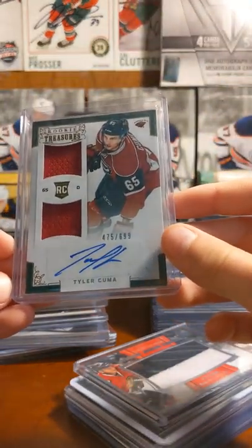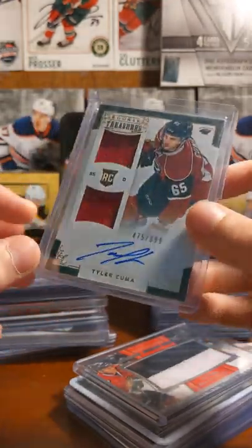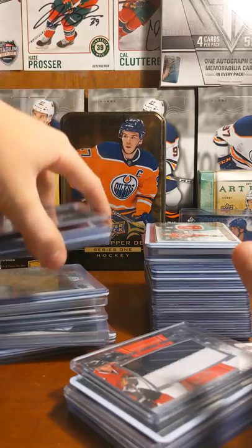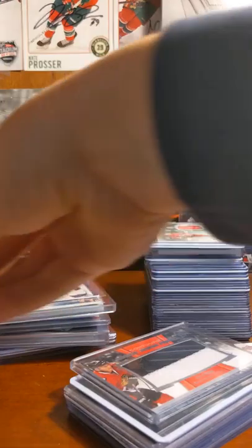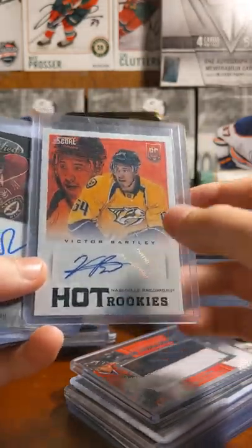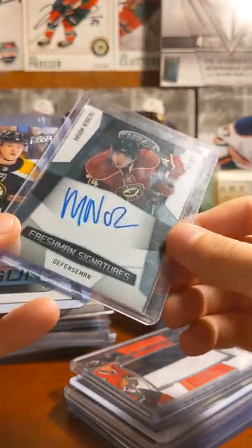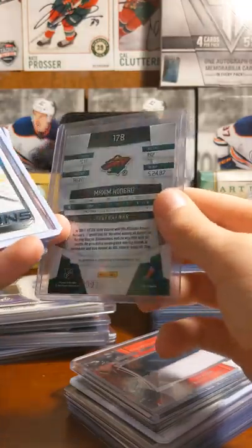Just pulled this card — Tyler Cuba Rookie Treasures Auto from 12-13, Rookie Ethology, Minnesota Wild Collection. There's a lot of Minnesota Wild cards in here. Ryan Suter auto — this one's part of the Minnesota Wild Collection because he signed with Minnesota. He's gone now. Victor Bartley Hot Rookies Auto — he's like an AHL guy. Now we have Maxime Morneau Freshman Signatures, numbered 1299.